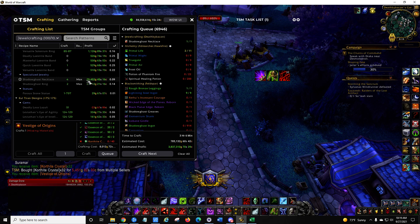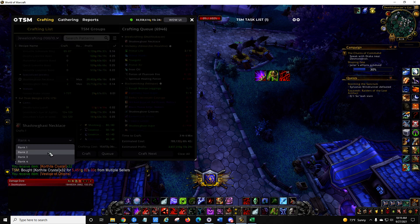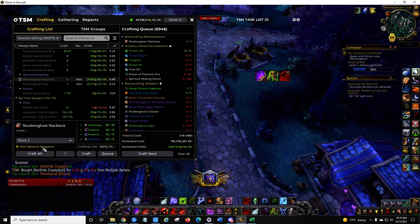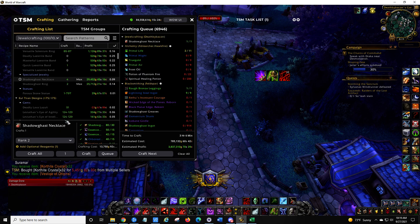I can't remember if I talked about this before. So Shadowgrass Necklace is 15,672, but if I craft a rank 2 with a vestige, it's 13,750. So that's what I'm going to start doing.